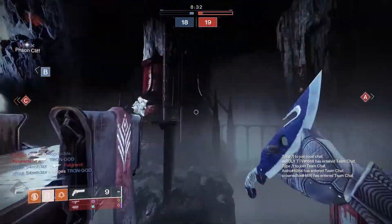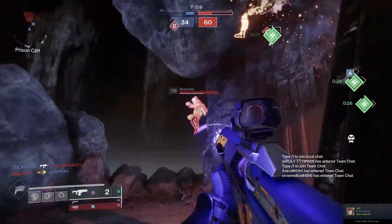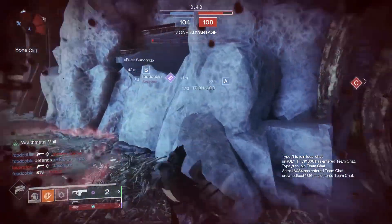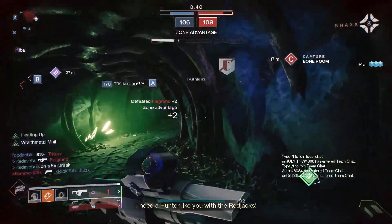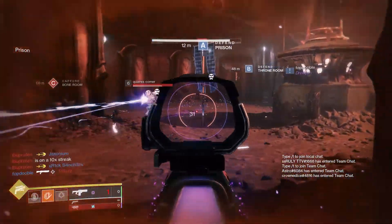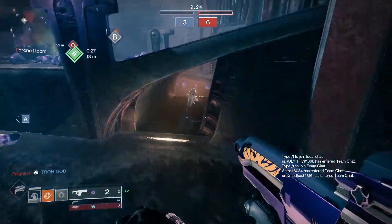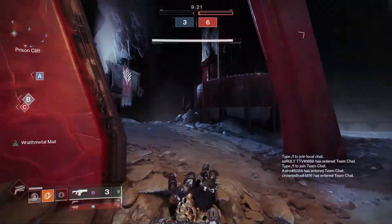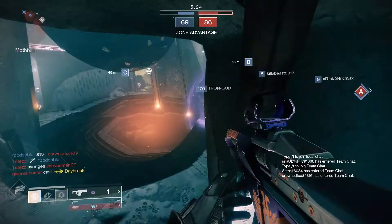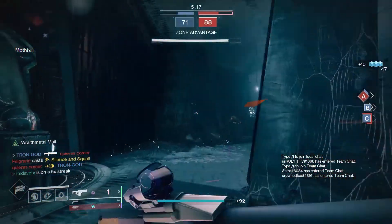First, let's talk about rapid-fire fusion rifles — the fastest firing archetype. The bolt count did not change with rapid-fire frames. Very fast charge time, very low range, good handling and stability — pretty solid stats across the board. The problem is they're only effective at close range; you really can't take mid-tier engagements. For regular crucible, I would not recommend rapid-fire frames.